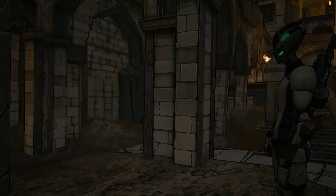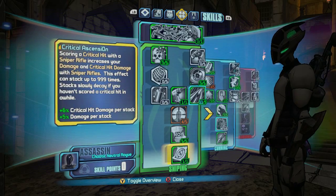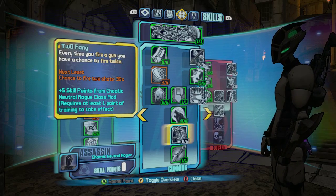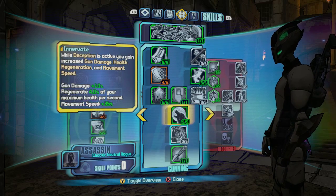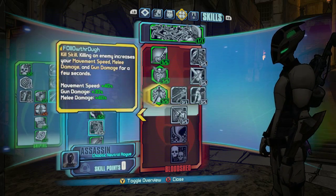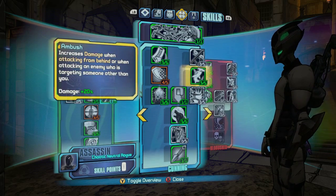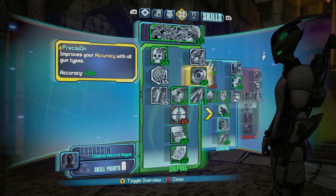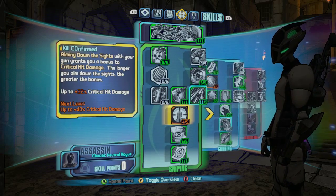This is our skill build. The most important thing here is critical ascension, and everything else is going to help as well. These Will Grim, Follow Through, and Innervate will provide a little bit of survivability for us. Rising Shot, Ambush, Headshot, Velocity, and Kill Confirmed are all going to help provide damage for us.